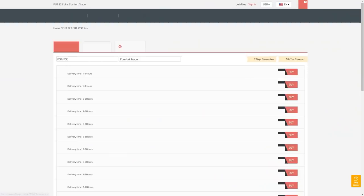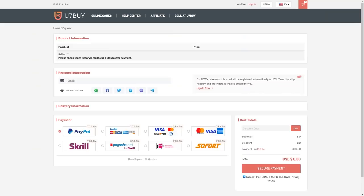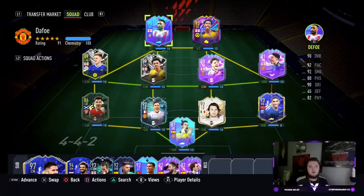Are you in need of FIFA 22 coins to improve your squad? Look no further than u7buy.com, offering some of the cheapest coins on the market whilst being one of the safest and most reliable websites around. Make sure if you do go to the website, you use code Viper at checkout to get yourself a discount.